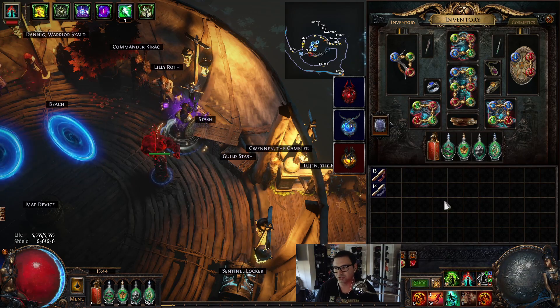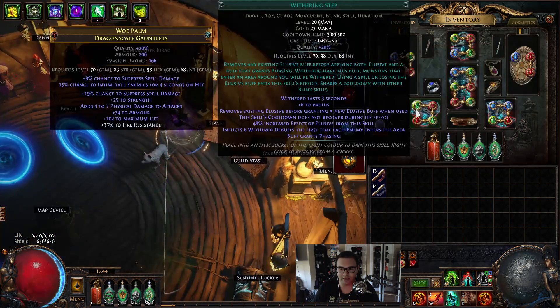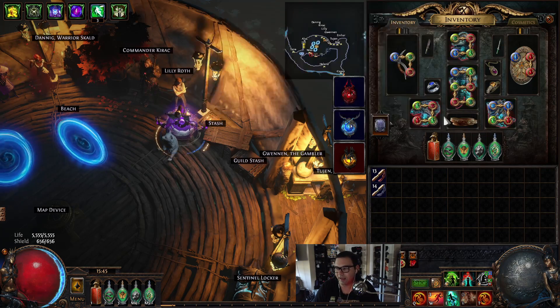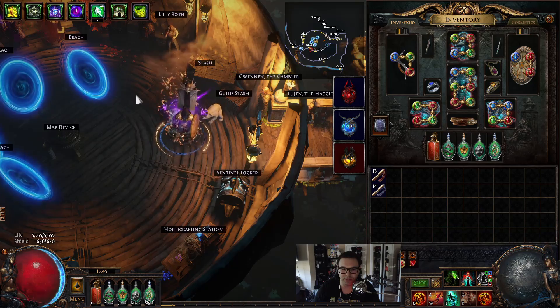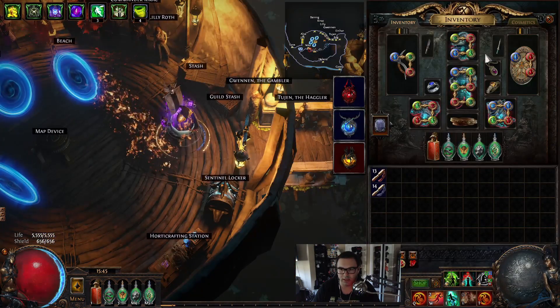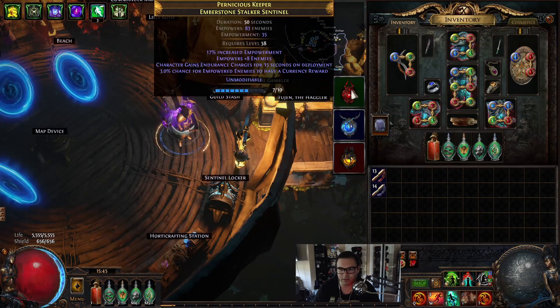We have Cast when Damage Taken linked to Molten Shell so I can proc that extra defensive layer when I think I'm about to die. We have Whirling Blades and Withering Step linked to nothing much - you can attach Faster Attacks to Whirling Blades if you have room, but I had to remove it after adding Enlighten. We also have Flame Dash because Whirling Blades doesn't go over walls, so Flame Dash helps us navigate terrain.